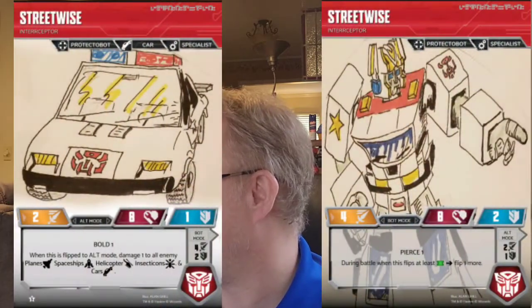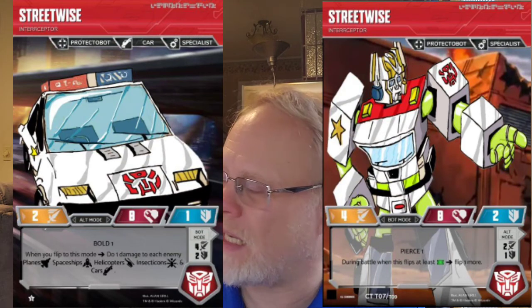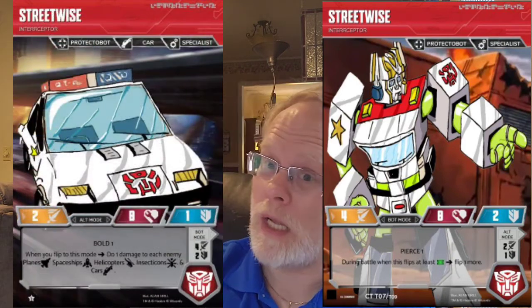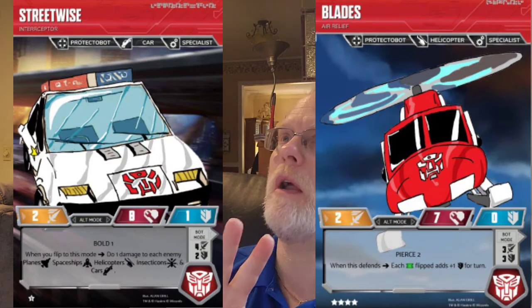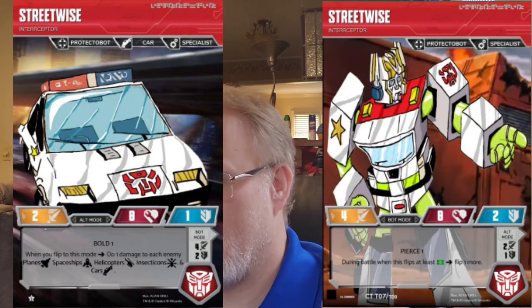Let's go to Streetwise. He's another specialist, so we have two specialists in this group. He has Bold in alt mode and when you flip to alt mode you can damage an enemy with those traits. Groove is a five-star and Blades is a four-star, which gives you a wider choice for accommodating four-star options like Tidal Wave. Our two four-star characters are Groove and Blades; Streetwise and First Aid are five-star; Hot Spot is six. Four plus four is eight, five plus five is ten, eighteen plus six is twenty-four — perfect for a Stratagem.